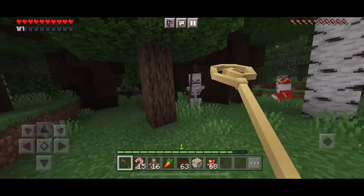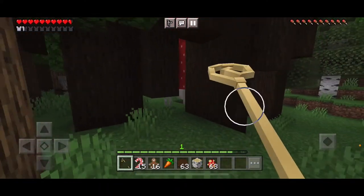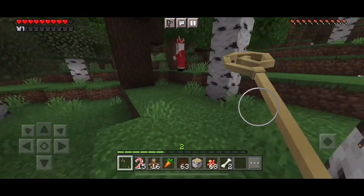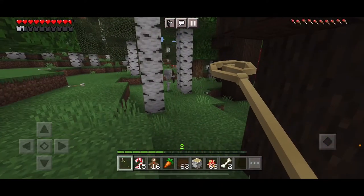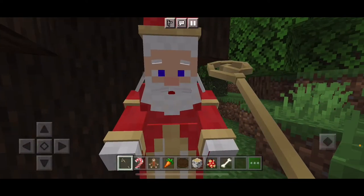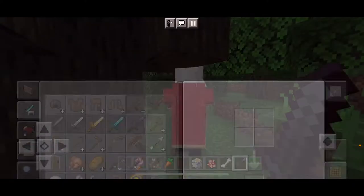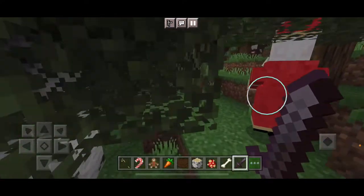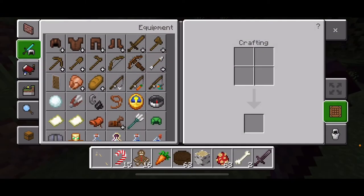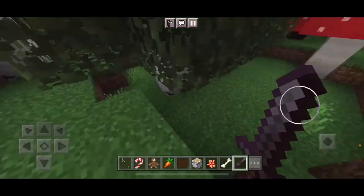Look out, Saint — whoa, back off! Merry Christmas, back off! I'm gonna need a strong — Santa, Saint Nicholas, forgive me. I don't really want to do this. Merry Christmas. Look out. Merry Christmas. Does he drop something? Oh, he drops random items every time you defeat him, which is pretty cool.